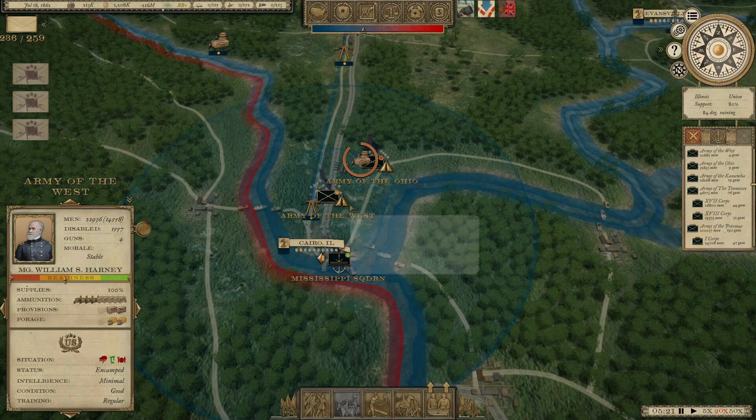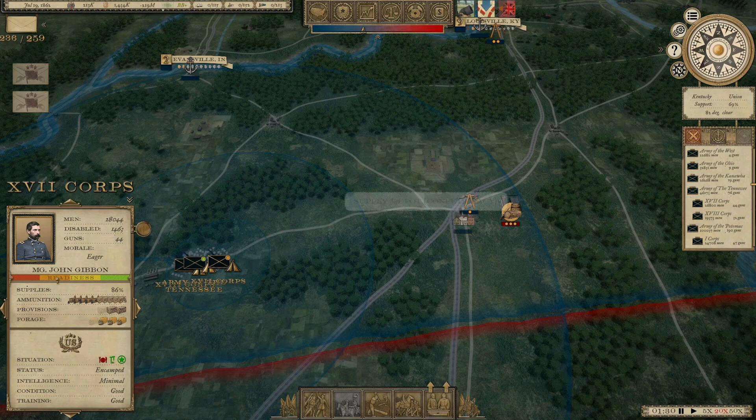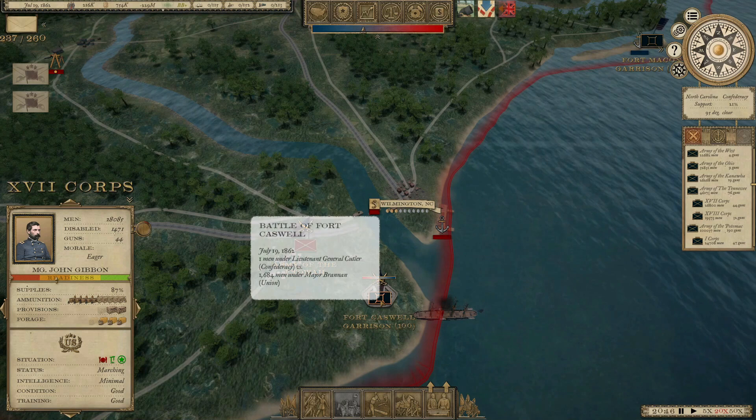He's down to just 12,000 men right now. We're working on getting that reinforced — same with the Army of the West. We've got Grant's Army of the Tennessee over here, all facing some supply issues. I'm going to go grab this supply depot over here if I can. We'll send Gibbon's Corps to deal with that.